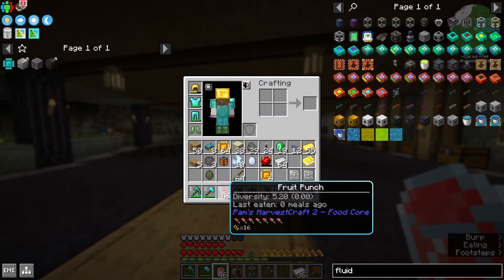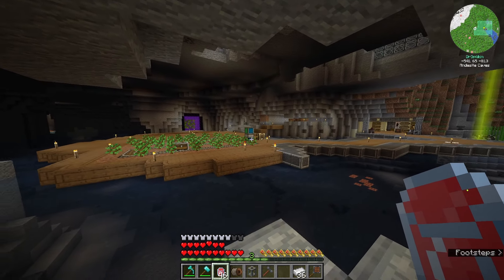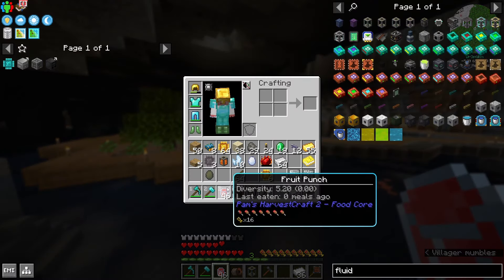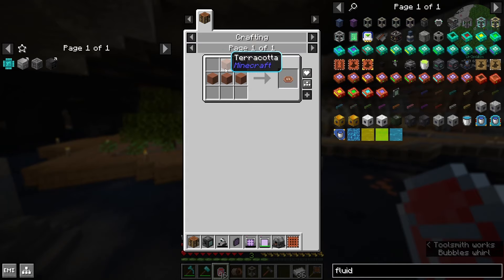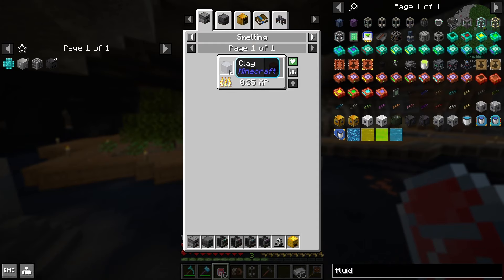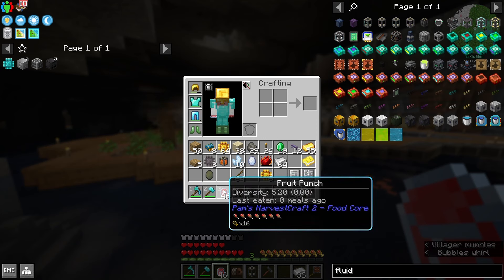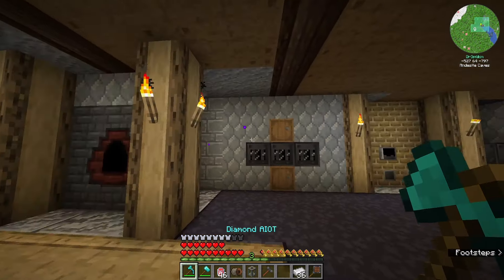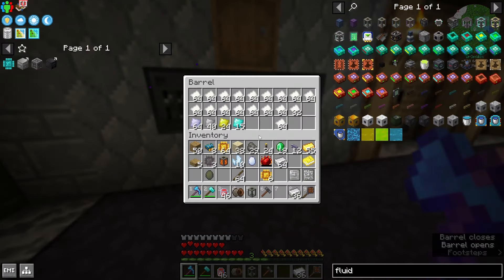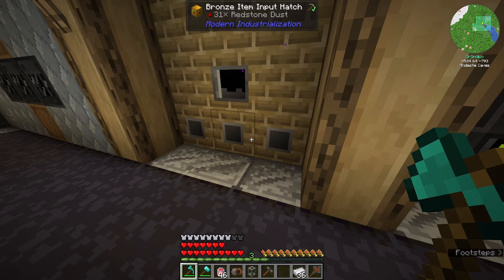Through trying to figure out what to do with all the apples and saplings from Steve's Carts, I came across apple juice — made simply by taking three apples and a Juicer. The Juicer is made using terracotta (clay if you don't have it). Apple juice is insane: 16 bars of saturation and refills about six and a half hunger bars. It's pretty much the only thing you'll ever need to eat again. I've made one stack and only consumed about 20 of them.